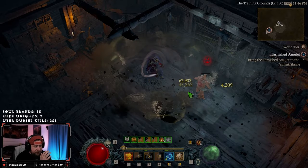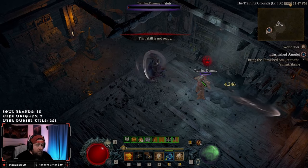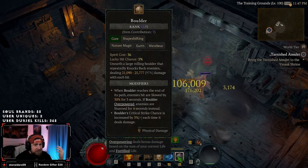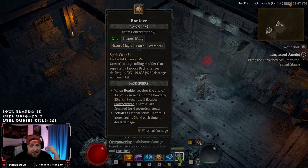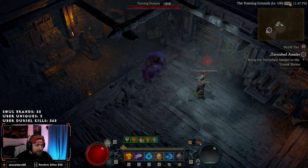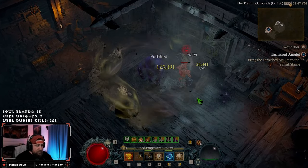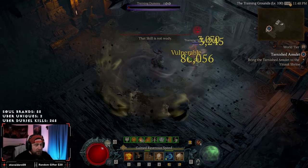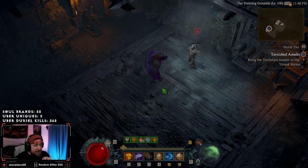The second issue is the knockback on Boulder. When boulders reach the end of their path while spinning, they knock enemies back constantly. You end up chasing enemies around the room while trying to maintain all your procs and keep boulders going — it's very frustrating. The knockback is completely unnecessary for this build and doesn't help at all. I wish there was no knockback whatsoever. These are the two main pain points.